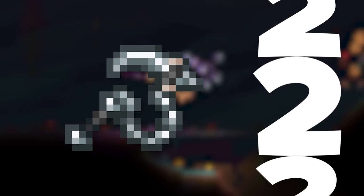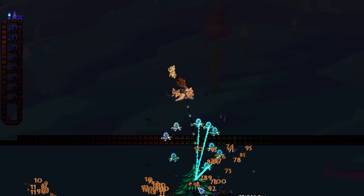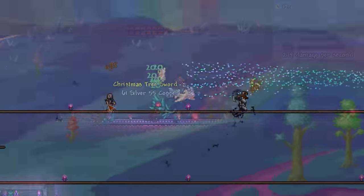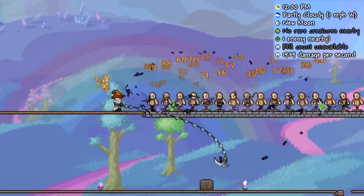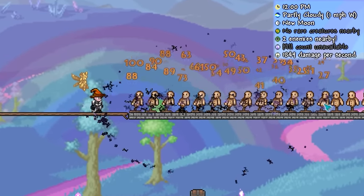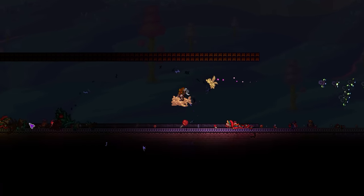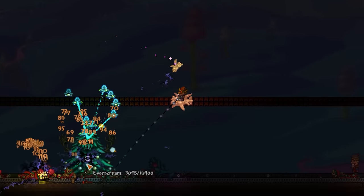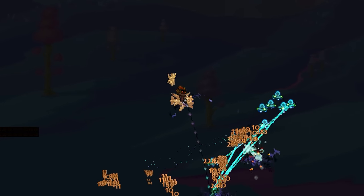Next up we have the Dark Harvest, a whip that can drop from the Pumpkin King. As someone who very rarely plays summoner, this is the first time I've properly checked out this weapon, and the buffs it received in 1.4.4 have made it insanely good. As many of you know, whips in Terraria are more of a support weapon for the summoner class, assisting your minions in dealing as much damage as possible. However, the Dark Harvest applies a dark energy aura to targets it strikes — every time a minion attacks an enemy, the dark aura flares out and damages nearby enemies. This makes it perfect for events like the Frost Moon, as you can focus on killing mini-bosses while the dark energy explosions handle the rest.